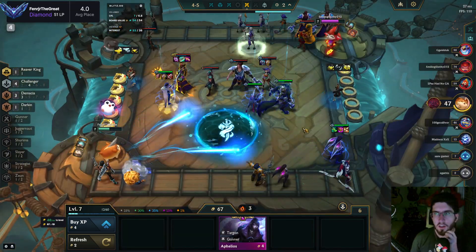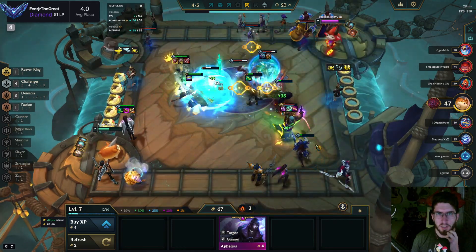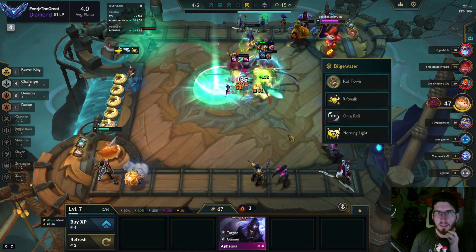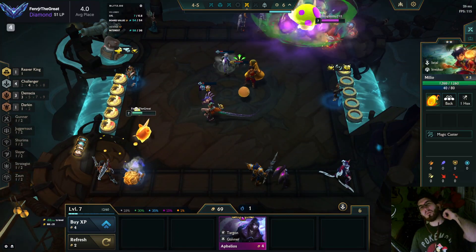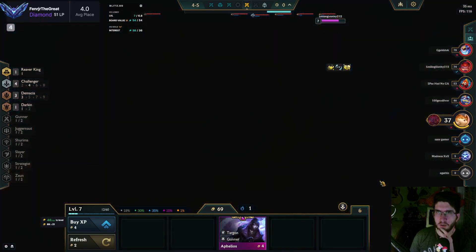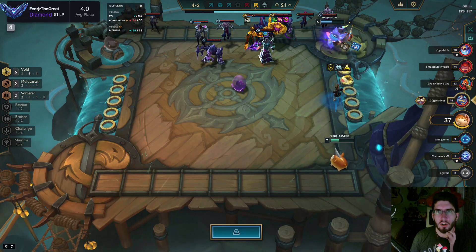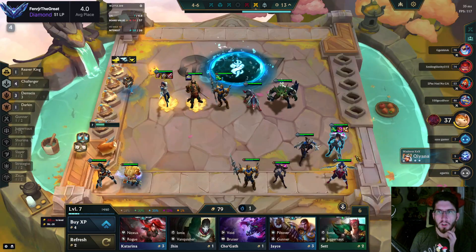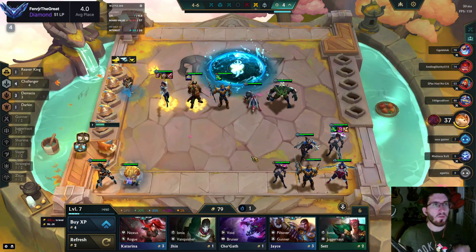I just hit Fiora 2, so I feel strong enough to go 8. I can go 8, play Heimer, call it a day — play for top 4, don't have to play for first. This guy has the Morning Light which is a bit scary, it's like the best Kassadin thing. It wasn't even the Kassadin that was the problem, it was the Niko. There are so many people that are 1HP which is the problem — these guys lingering might just hit a giga-strong board and come out from the grave. This guy's strong, he has Vel'Koz 3, Azir. Nobody's going for a 3-star 4-cost.